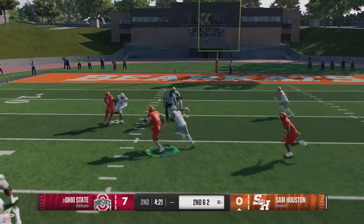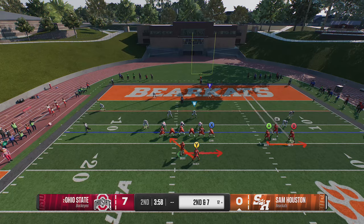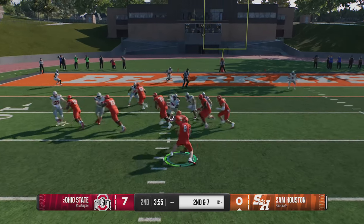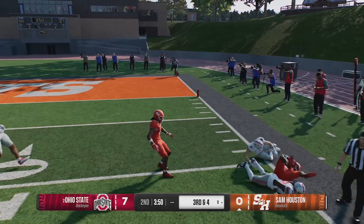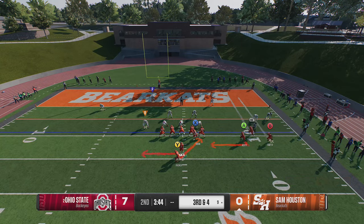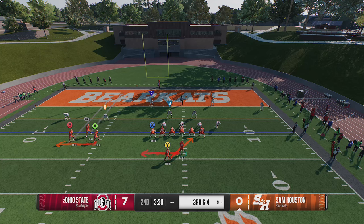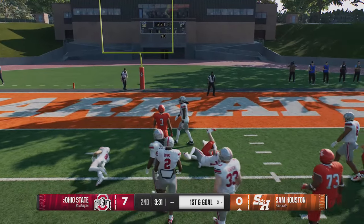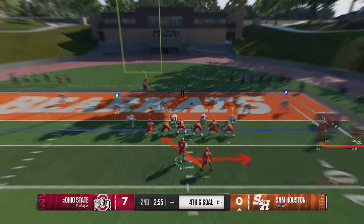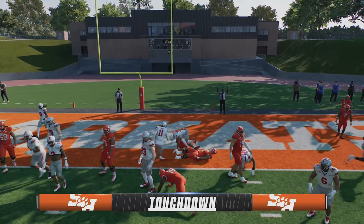Here we have that edge once again because the tight end or extra blocker is wider than the defensive end, so they're going to wash that guy out of the play. My first read is probably going to be the pitch defender, which is the safety — way too far back to be effective. So I'm going to hold A and keep it with the quarterback. I could pitch it to that receiver who comes around, but you can see how much space I'm getting with the quarterback. We're going to force that pitch this time to show that you can pitch to this receiver for a big play. You always want to run to the open side of the field — hit the button lightly for a quick pitch or hold LB/L1 for a strong pitch, which is going to be better. We're going to get it every single time as there is no natural defense for this play.